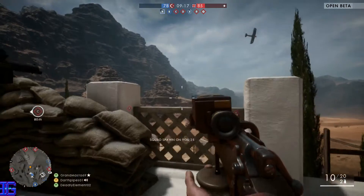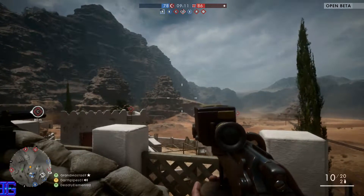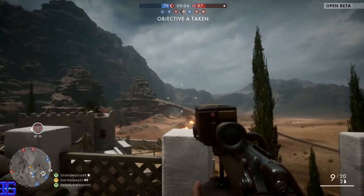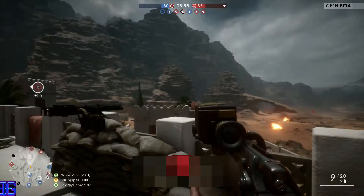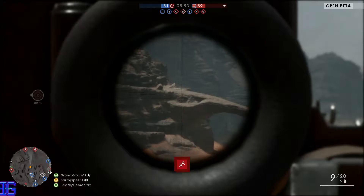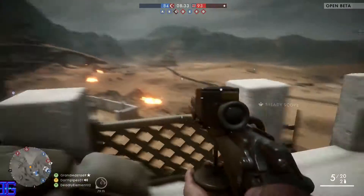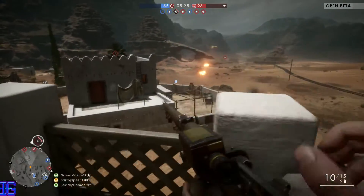One neat feature in Battlefield — when a sniper is looking at you, you can see a little lens flare indicator in the bottom left of the screen showing their field of view, which narrows when they zoom in. Anybody in that line of sight can see those little lens flares. It's one of the cool tiny details Battlefield has always been great about — from destruction to glints off sniper scopes.